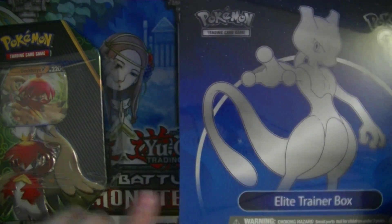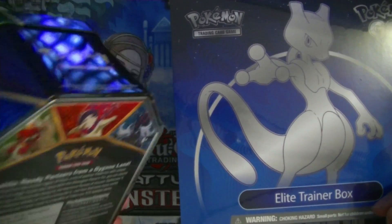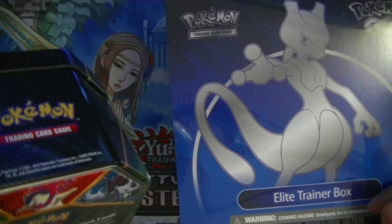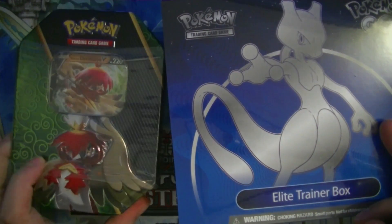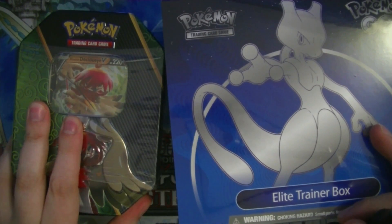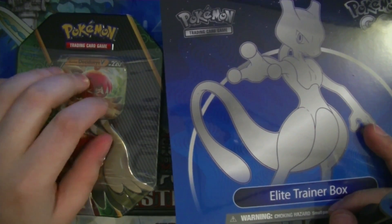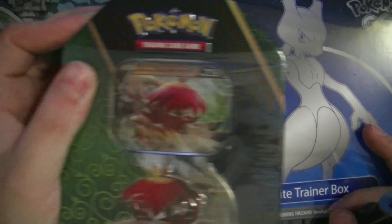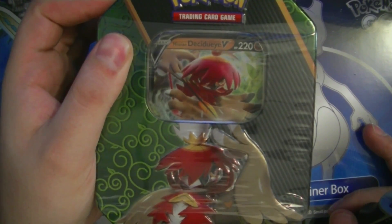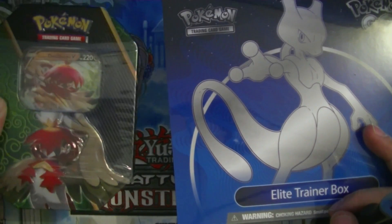We've got a nice tin from — what's the set with the Hisuians? The one after Brilliant Stars? I completely forgot. Either way, it's a tin from that set. We've got the Hisuian Decidueye tin. Let's open this stuff.